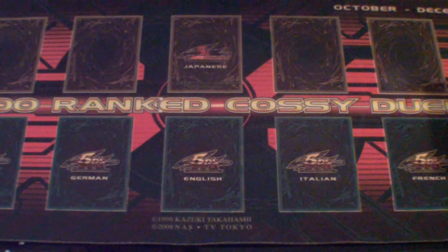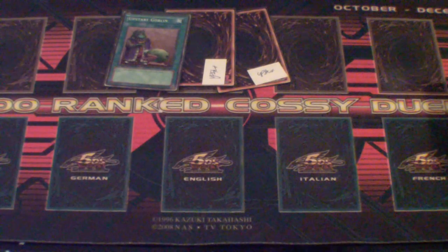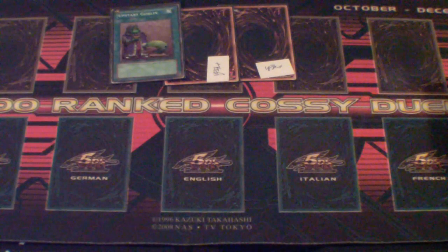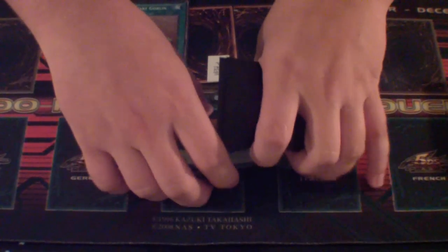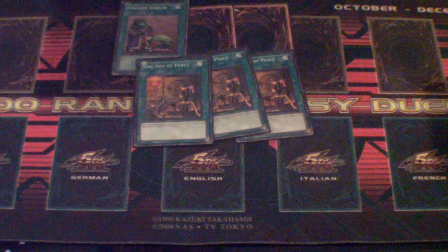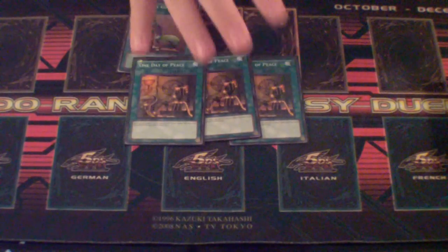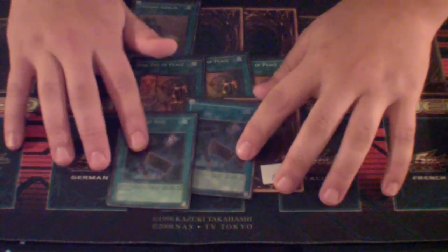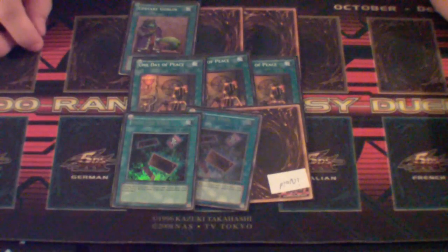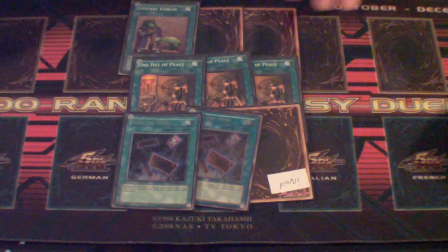Next is the Drawing Engine — the one-for-one engine as I like to call it. Three Upstart Goblin: your opponent's life points will not matter, so it doesn't matter how much you give them. Three One Day of Peace. The only downside to this card is it gives your opponent a chance to draw, and if they run Effect Veiler, that's really the only way they can stop you if you go first — Effect Veiler on Royal Magical Library. But the drawing is just too good to get rid of. And three Into the Void: since you're going to win or scoop first turn anyway, it doesn't really matter if you have to discard your hand at the end phase — you're either going to get Exodia or lose.